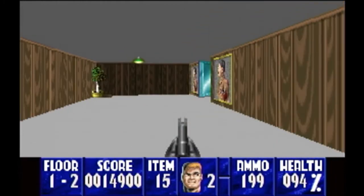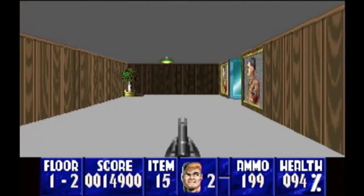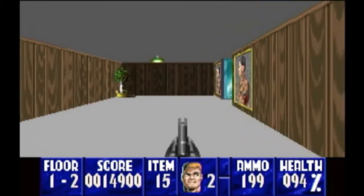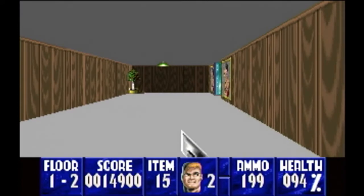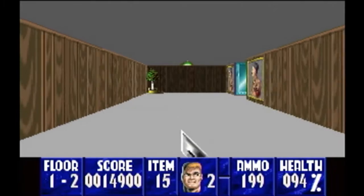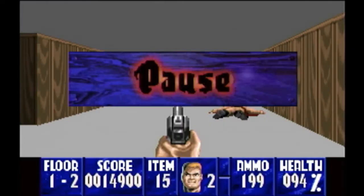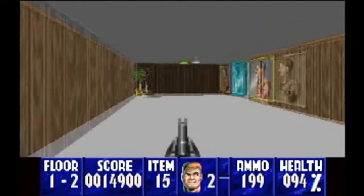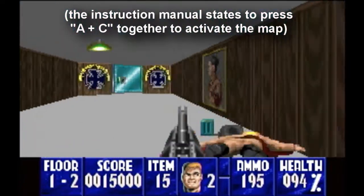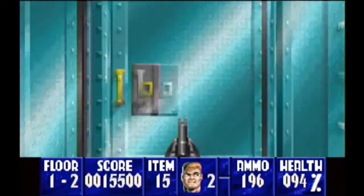You've also got a map you can use — I don't even remember how to activate it because I never use it — but there's a map available. So if you get lost in any of these mazes, just pull up your map and you're good to go.